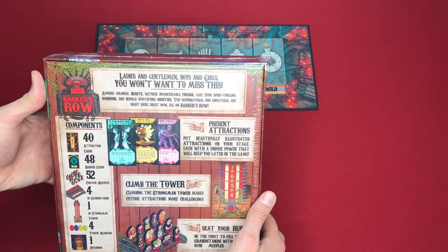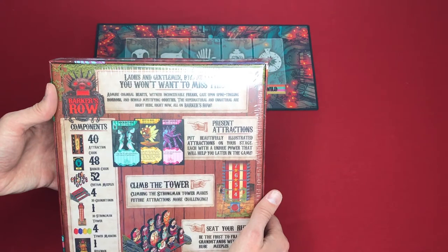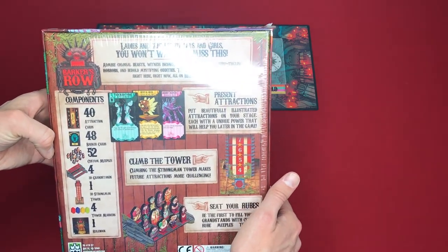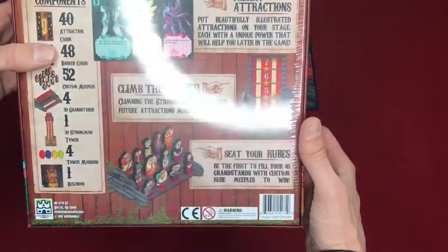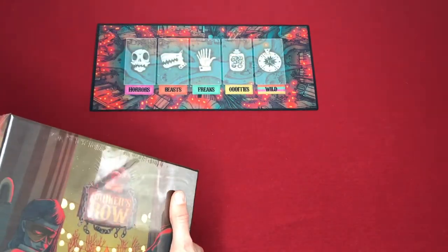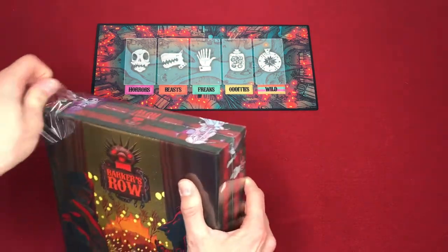Pretty cool. 40 attraction cards, 48 Barker cards, 52 custom meeples, 4 3D grandstands, a 3D Strongman Tower, 4 tower markers, and one rule book. Sweet looking — I definitely dig the art. Let's see how this looks inside and what is in the box here.